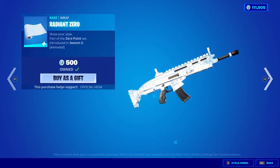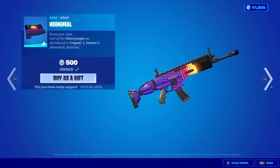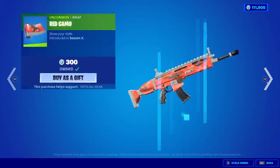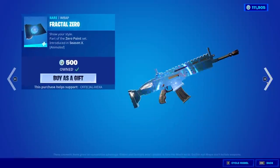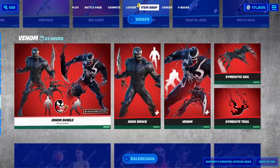Kitsun Wrap, Core, Busy, Radiant Zero — so that's a lot of Wraps there. And then we have even more: Neonimal, Blue Camo, Ratty, Emotical, Corrupted, Red Camo, Sprinkles, Camo Pulse, Eternal Zero, Fractal Zero, Star Scout, Melty Gold. Yeah, a lot of Wraps there.